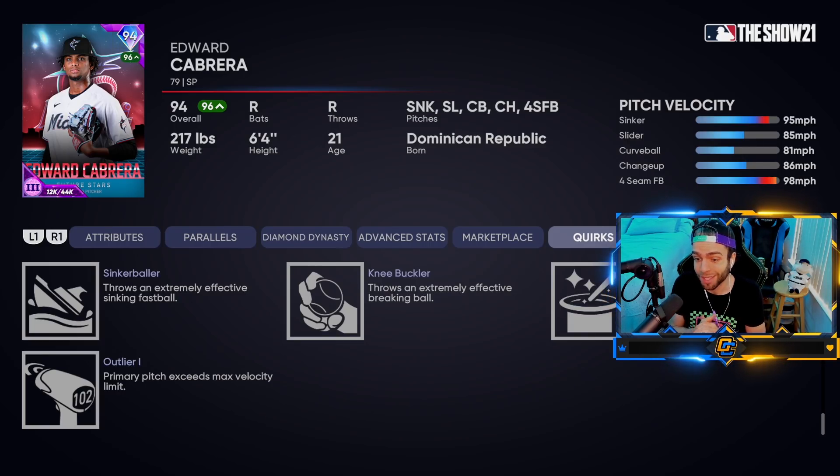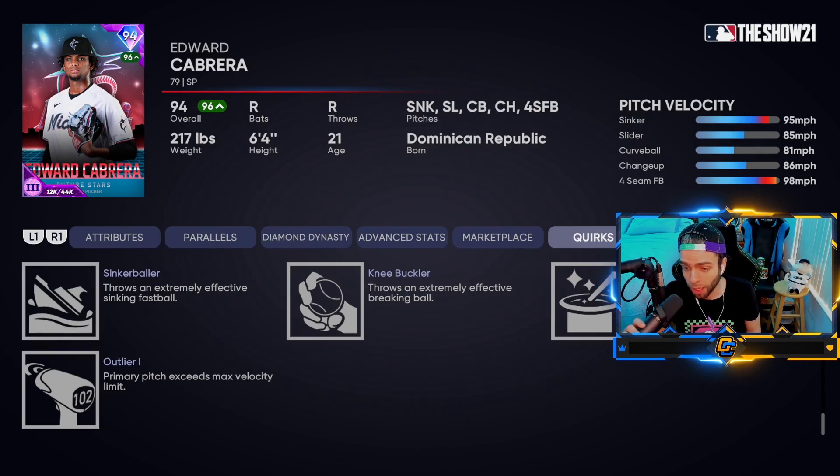Everyone looks for a new pitcher to have a sinker, or at least a cutter. You could have a sinker with max control and movement and a two-seamer with max control and movement, and people will take the sinker every time. Two-seamers should still be really good but they just aren't - two-seamers get pulled for homers way too often, they just float and don't feel like they move. Two-seamers have run in real life but it doesn't feel like it this year.